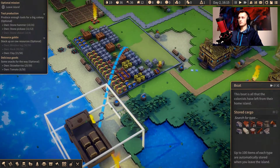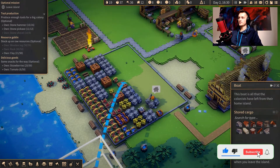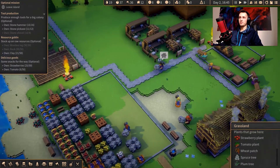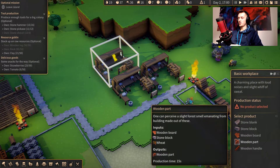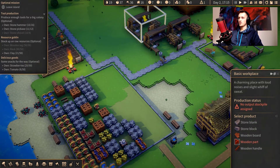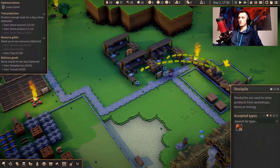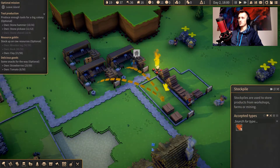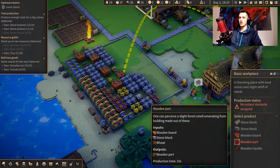Did we unload everything? Almost. So let's start building some stuff. I guess we should start creating wooden parts. Everything that we need here as input — I think it's wooden boards, yeah, wooden boards. Now we should have everything. We need stone blocks too.